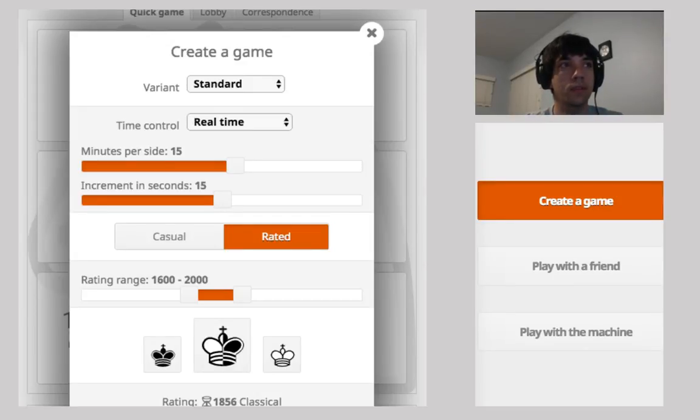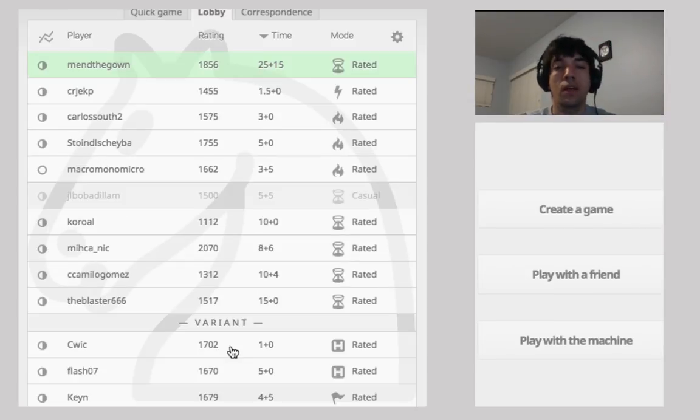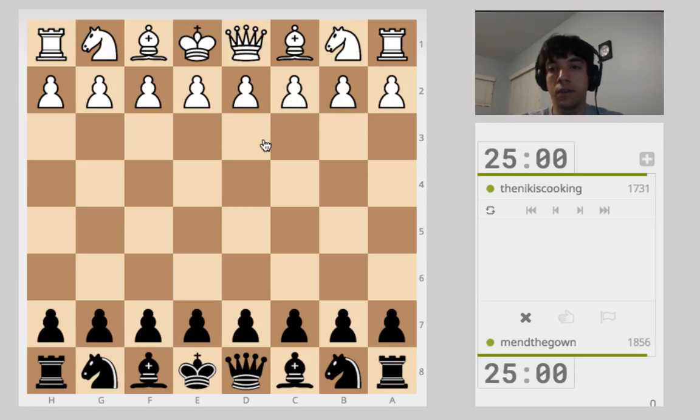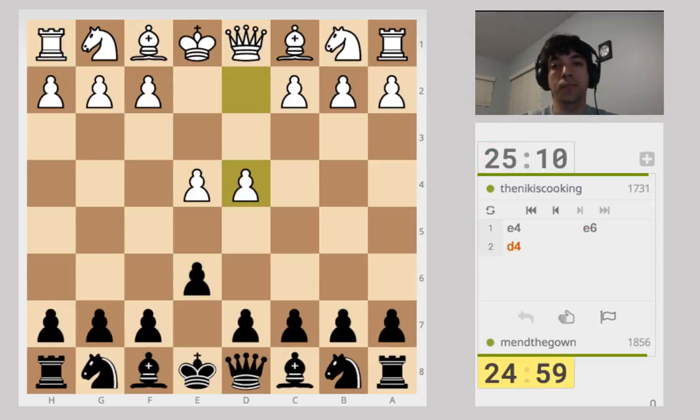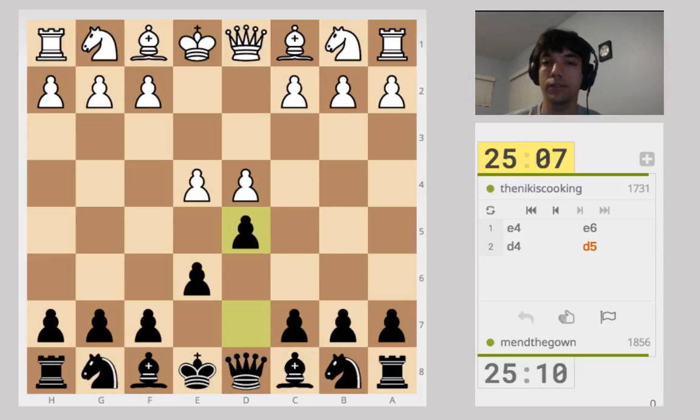Hey everybody, we're back to play another 25-minute game. I've been a little annoyed at the 15-minute time control lately, because although it gives me a lot of time to think, I have to decide when to use that time. Certain times I'm allowed to think, but if I think too much, I still run out of time. With this 25-minute time control, I'm hoping I have enough time to think at every moment. Still gonna play the first few moves pretty fast, as long as it's things that I know.